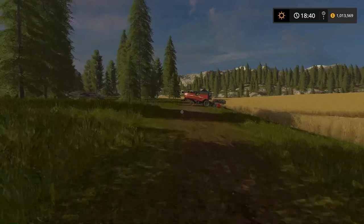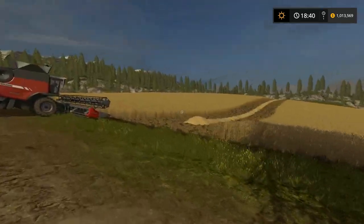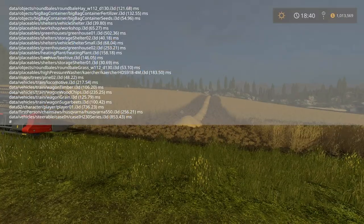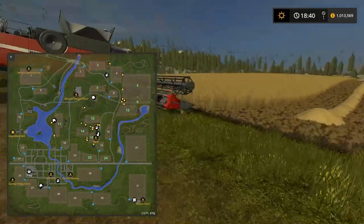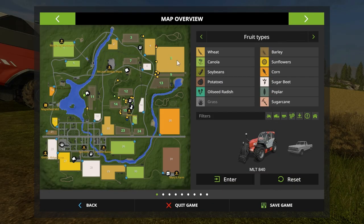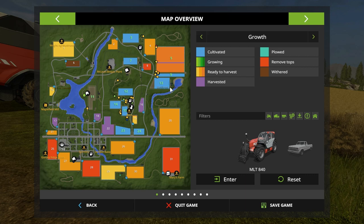I ran the Massey Ferguson through here and basically split — let's go to nine. I made a guess of what was close to a third. I see I'm a little bit long. But the harvester we just brought in has got the biggest header so I'm guessing it needs the biggest third — that should be just fine. Massey Ferguson's got the smallest header, he's going to start here, and the New Holland's going to start up in here.